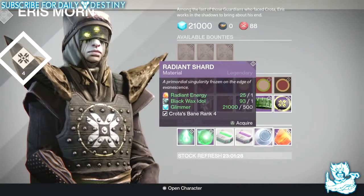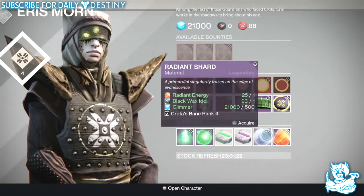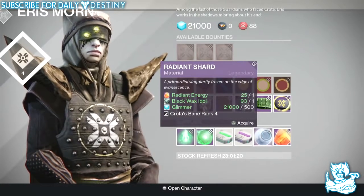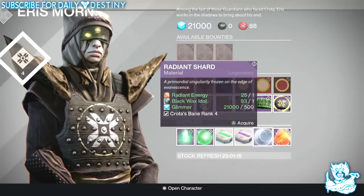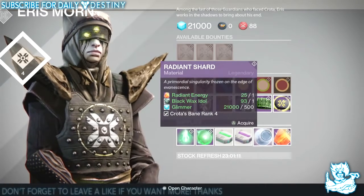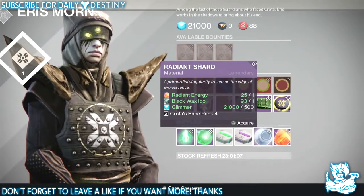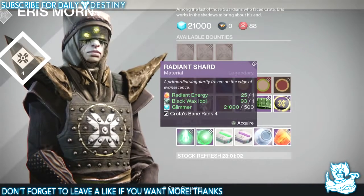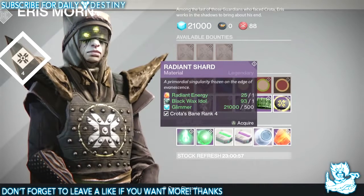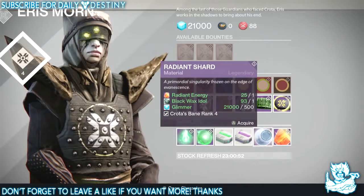I have 25 radiant energies already and I have three radiant shards. So basically if I trade in my radiant energies for radiant shards, I'll just about have enough to get to level 32, which is quite lucky. I actually had to delete my third character, a Titan, to create another Hunter to run straight back through the Raid. Obviously because if I would have got my Titan to level 20, I would have needed the armor to get me to level 30 to even be able to take part.